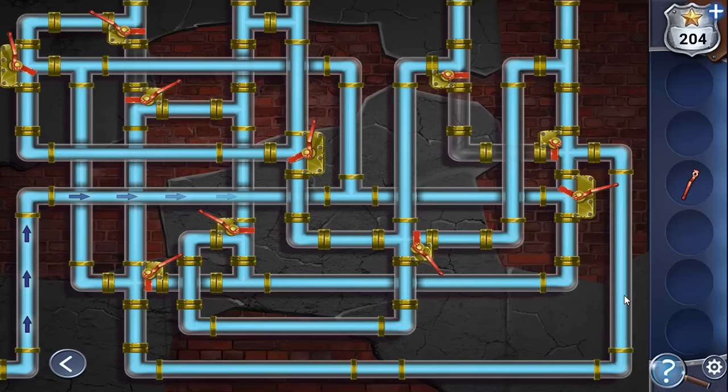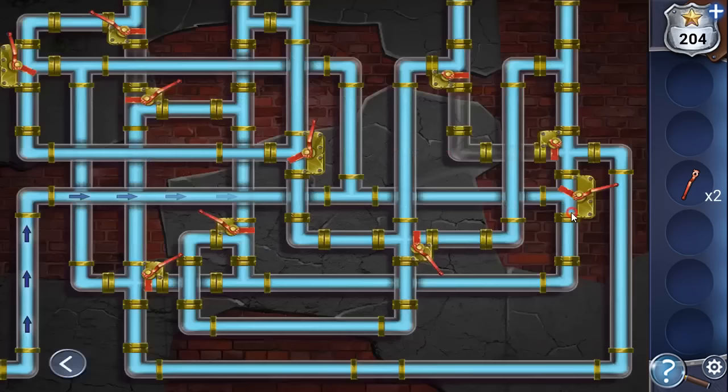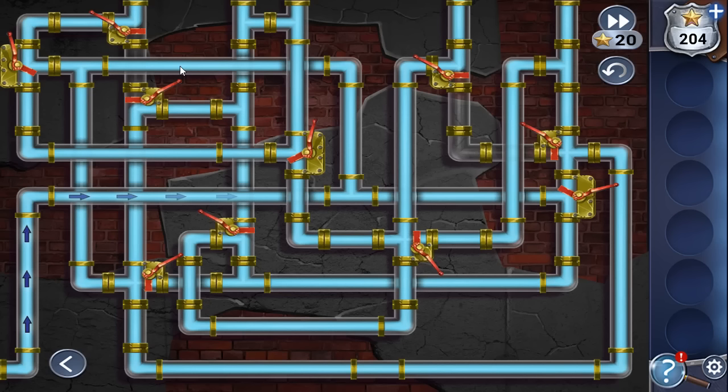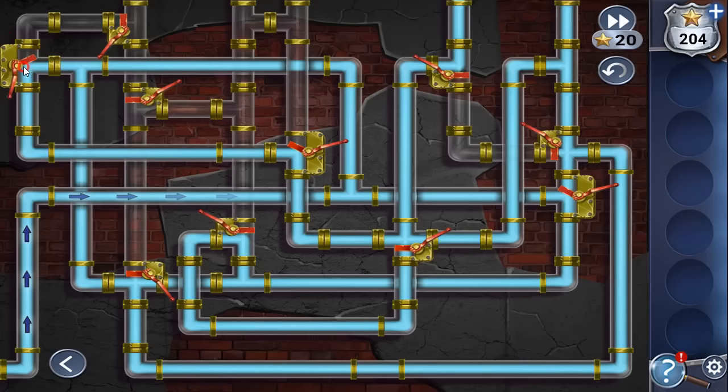Next let's solve this puzzle, but first we need to find one more handle. In this room we can find it in the drawer. Then fix the water flow — we need to turn these valves into positions so that all five pipes on the top are turned off. Let's begin and do it like that, adjusting one by one.